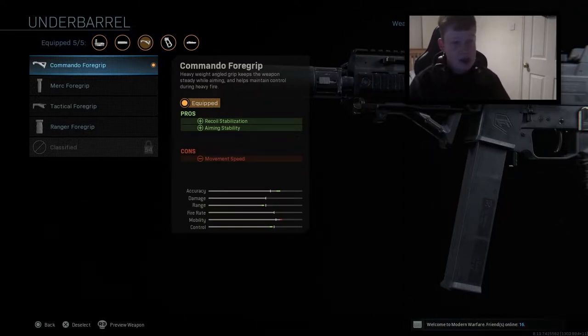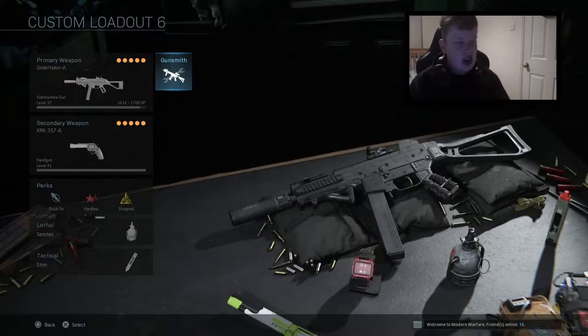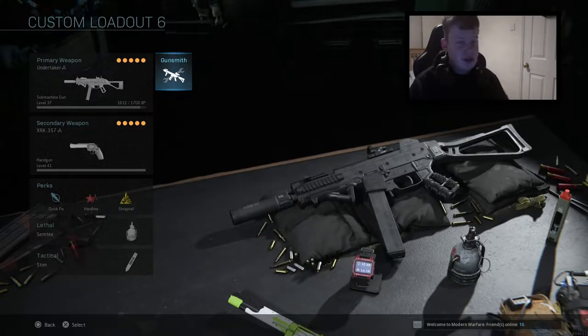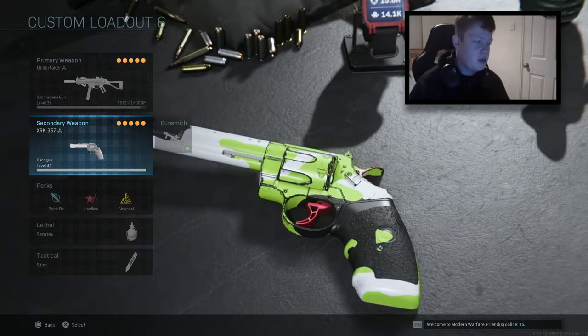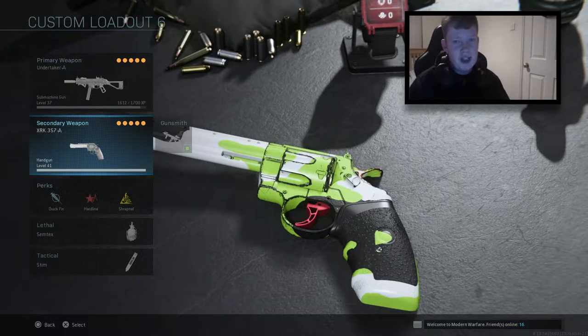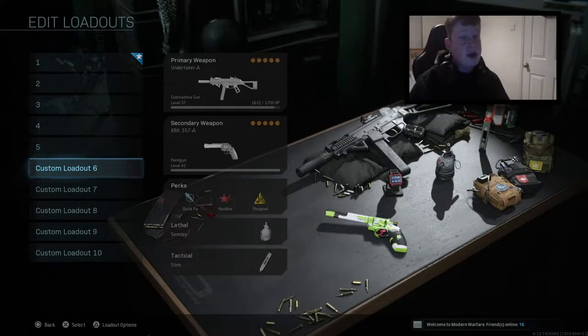We're not going to dwell too much on the class setup. The perks I'm rocking are suited for Rust specifically — I feel they're the best perks for that map. Semtex and stim as always. I also have the magnum with snake shot because I'm trying to unlock the akimbo magnums, so you will see me get a couple of kills with the magnum at the start of this gameplay. If you wonder why I'm using it in what's meant to be a UMP showcase, that's why.